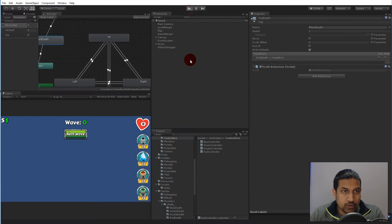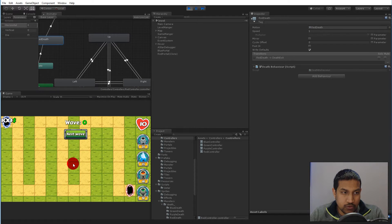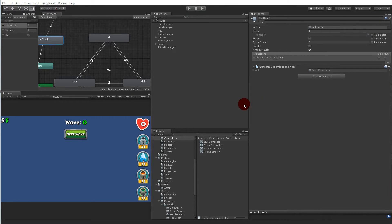Before moving on to new functionality, I'd like to fix a few things with the respawning of monsters. If we play the game now, the monsters will spawn and die at some point, but when we respawn them for the second wave there are a few issues: the monster spawns behind the portal, the health bar goes behind the towers, and the towers don't retarget when a new monster moves past. Those are the things we're going to fix in this video.